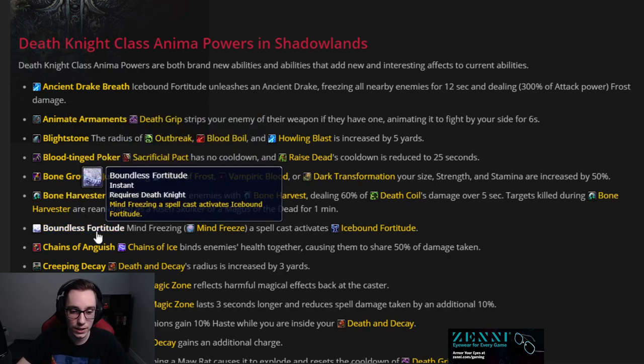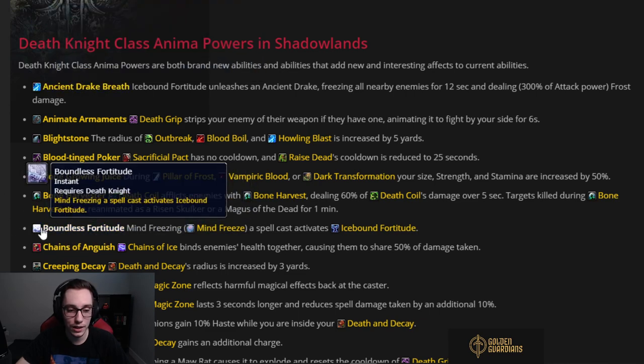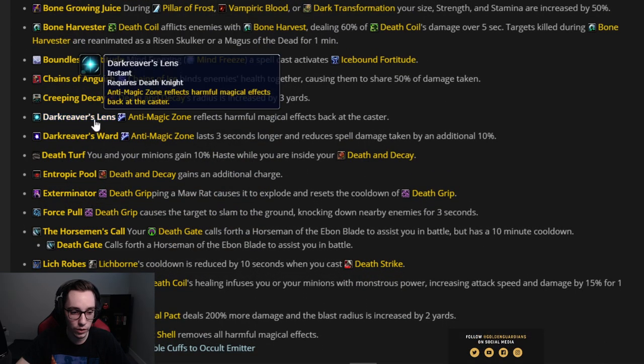Boundless Fortitude — Mind Freezing an enemy activates IBF. If you combine this with Ancient Drake Breath, every time you interrupt something you proc IBF and an ancient drake, which does a ton of damage — super useful for clearing floors and the last boss. Chains of Anguish — Chains of Ice binds enemies together causing them to share 50% of damage taken. Not super useful. Creeping Decay — Death and Decay's radius is increased by three yards. Generally not a strong power, I wouldn't bother.